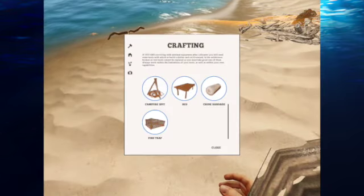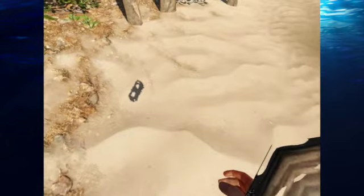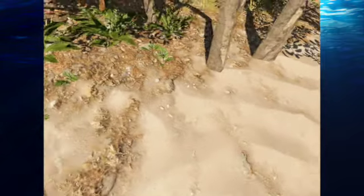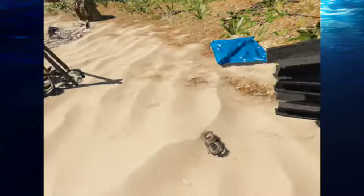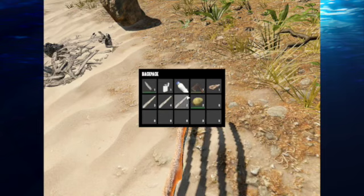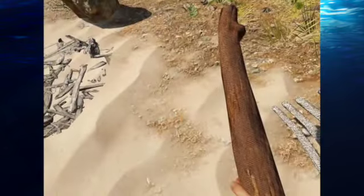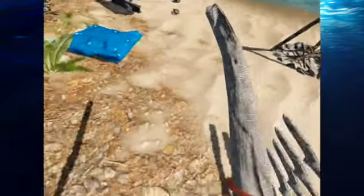I want a campfire spit. Et voila! Let's drop all the items I have and see what else I need. So let's put those down. This is where I shall make my sort of base camp, as it were. Let's put the sticks up — more driftwood to go here.